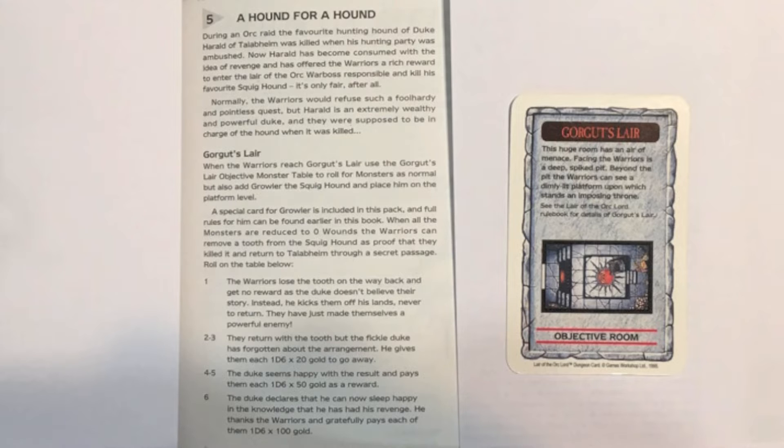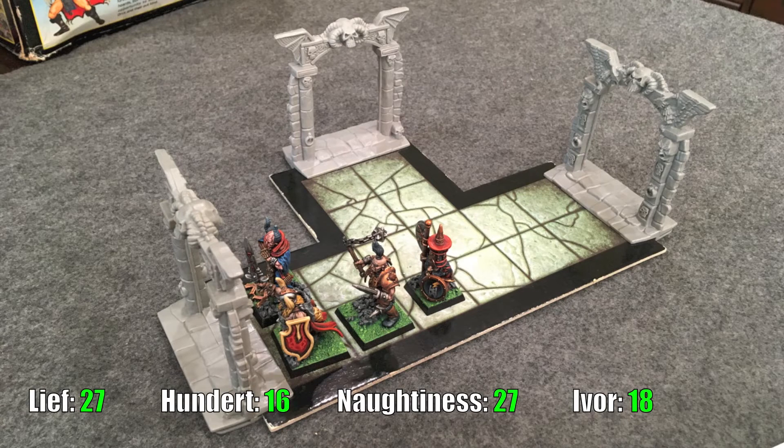We set up the dungeon deck: shuffle 12 cards, draw six, add the objective room, shuffle those to the bottom with the remaining six on top. We draw the starting room and get a T-section. Normally that concerns me because you might not find the objective room on your chosen path. But I'm feeling good — I'm going to choose the right-hand path with four cards that could hold the objective room. Power of positive thinking.